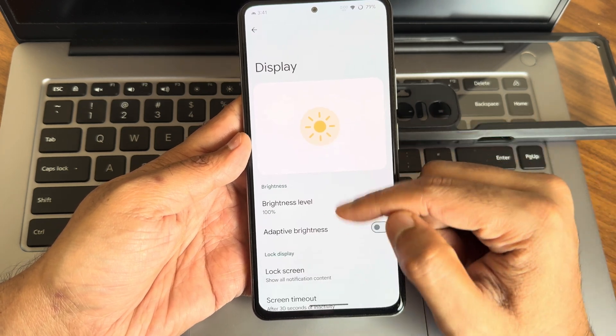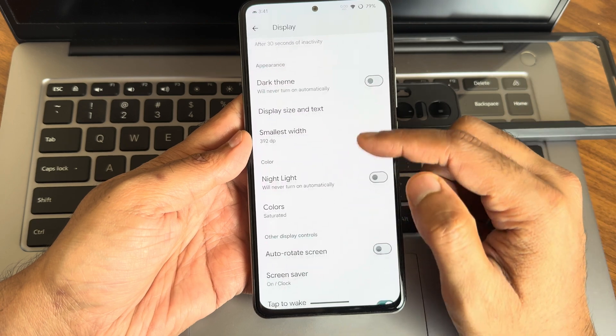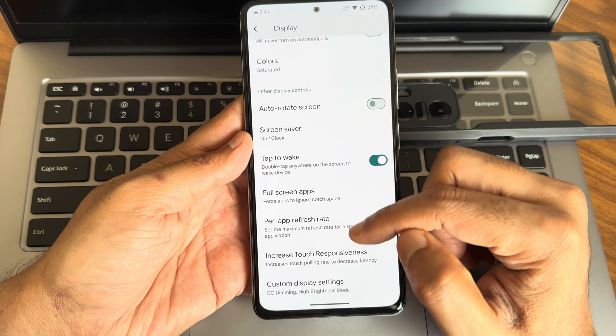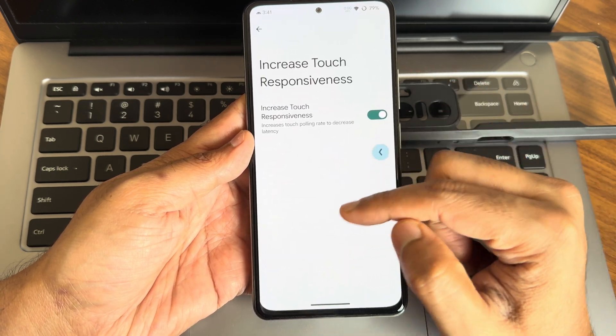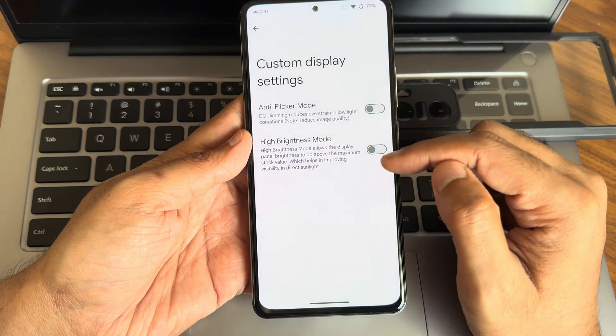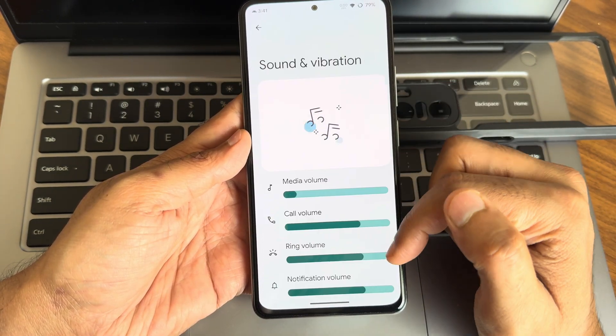In display settings you get plenty of options: dark theme, pitch black mode, colors, tap to wake, tap to sleep, increase touch responsiveness, custom display settings, high brightness mode, and anti-flicker mode. Those are all given here in the display settings.